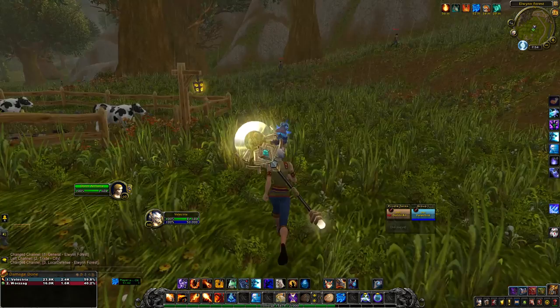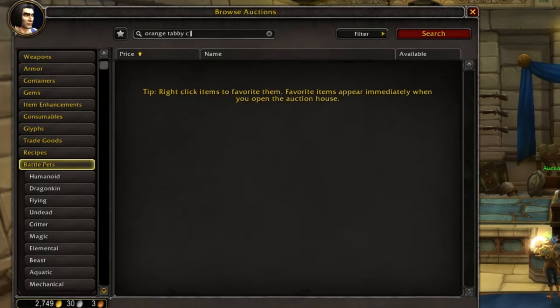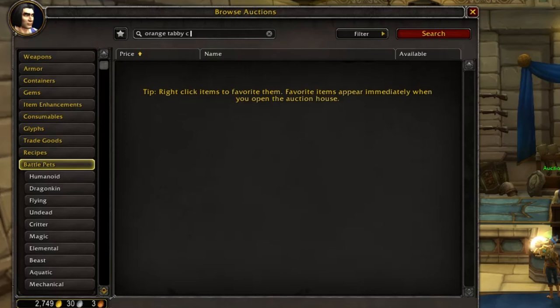So let's go see how much it's selling for on the auction house. It looks like the orange tabby cat is selling for — drum roll, please — anywhere from 249 gold all the way up to 6,445 gold.